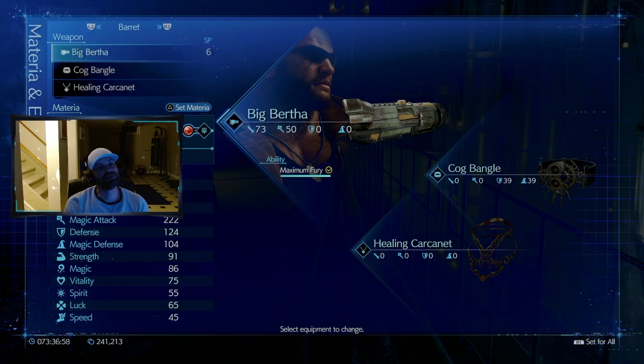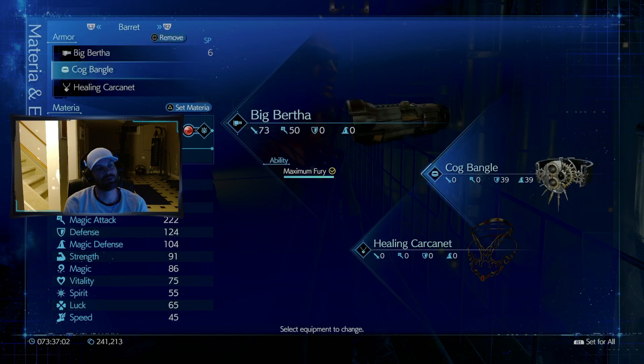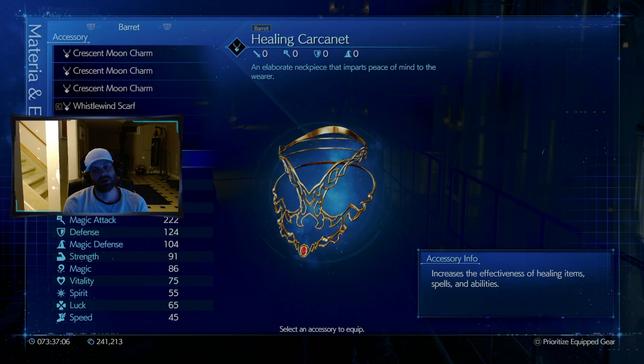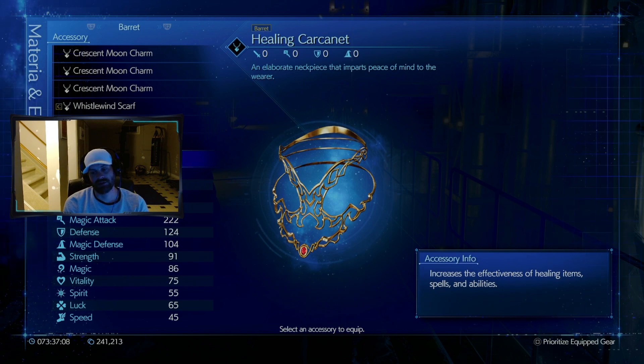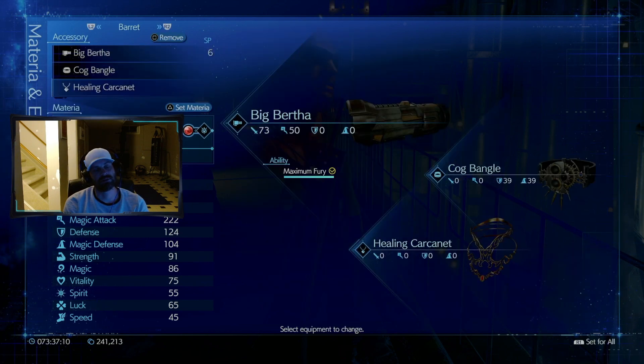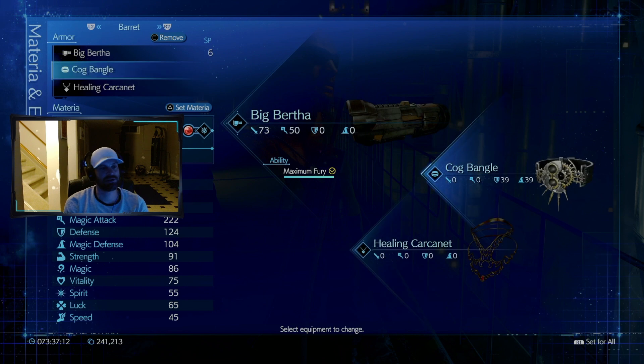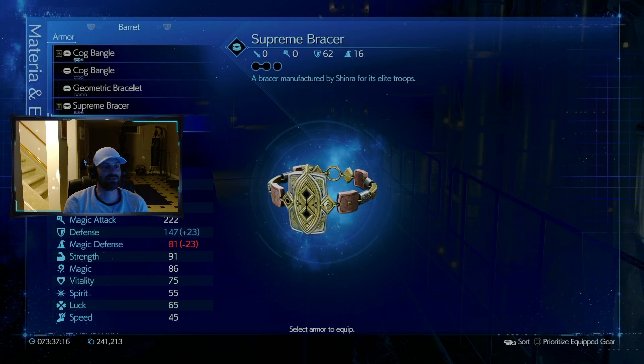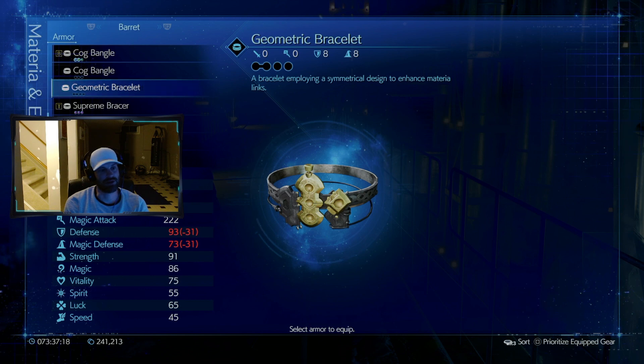For Barrett's equipment he's rocking Big Bertha, the Cog Bangle, and the Healing Carcanet — that increases the effectiveness of heal spells and abilities. It's viable because it doesn't draw down my stats.